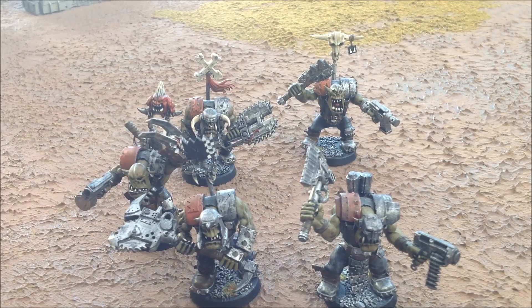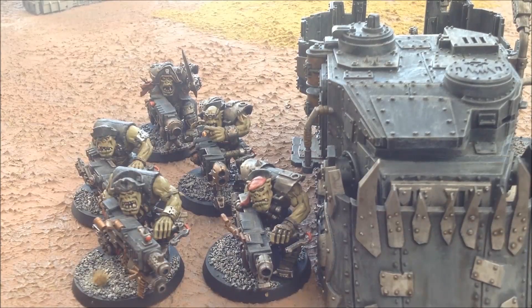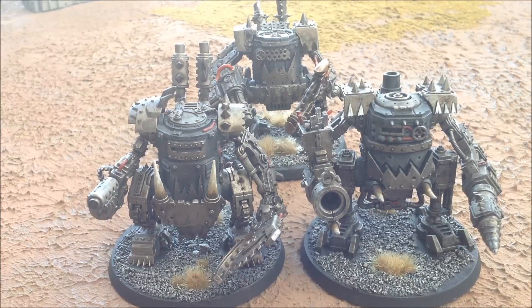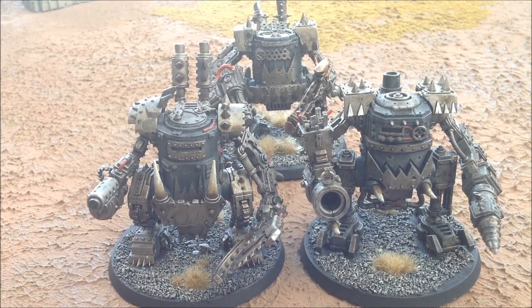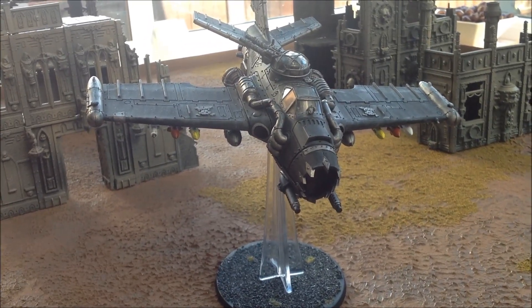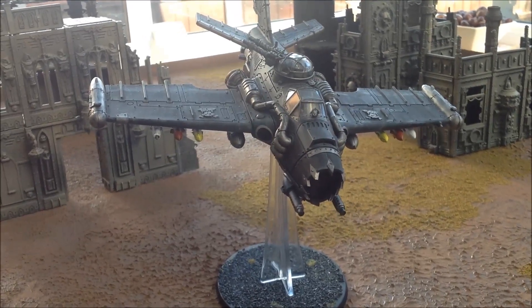Next up is a squad of Knobs with two big choppers and one with a power claw. Heavy support choices are the Flash Gits and the open-top Battle Wagon — they might just sit at the back and shoot down as many Nids as possible as they walk across the board. Next heavy support is my Death Dread with a rocket launcher and three close combat weapons. I'm running my Orcs as Unbound today to take more heavy support, as I'll need the firepower. We also have three Killer Cans with custom Mega Blasters, a Looter squad with a Mech and a custom Mega Blaster. Last up is the Burner Bomber — I know Pete only has Daka as his anti-air, so hopefully it'll drop some big burny bombs on the Tyranids.